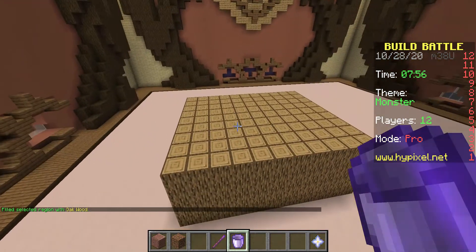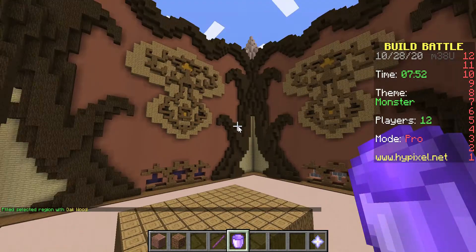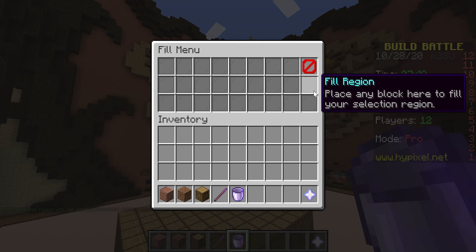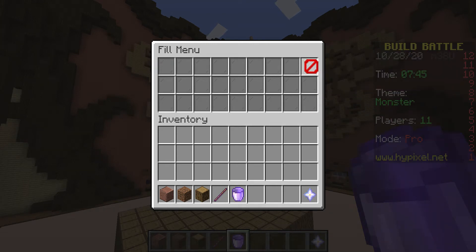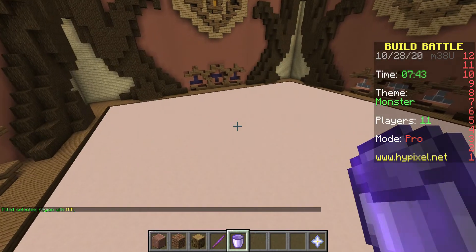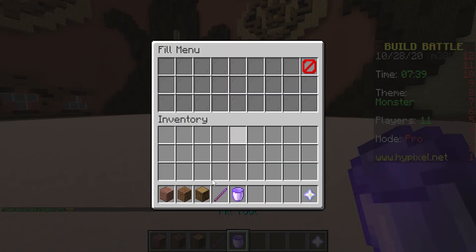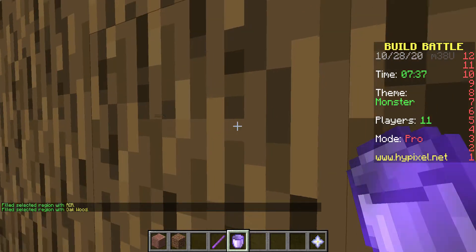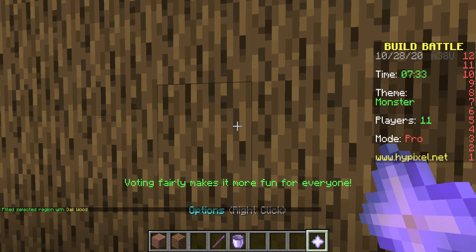It has filled it with wood. But say you want to fill it with air — you don't get an air block or anything, you just click on the 'fill with air' button. And there we go, it's filled that same region again with air. But say you actually didn't want to do that — and we have it back now. So that is the fill tool.